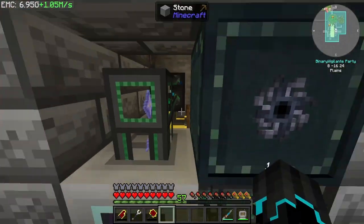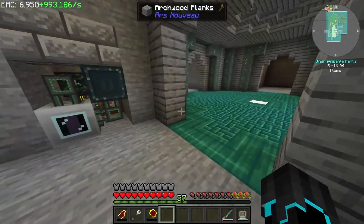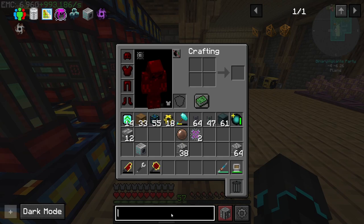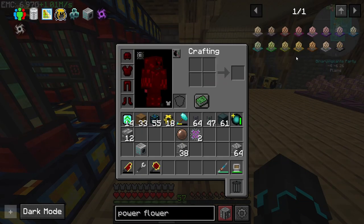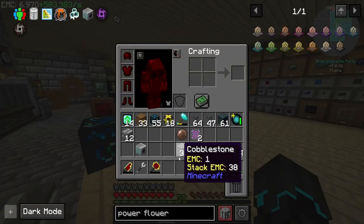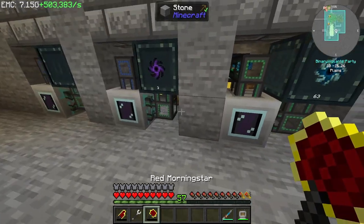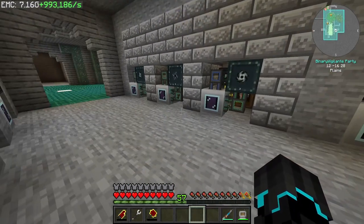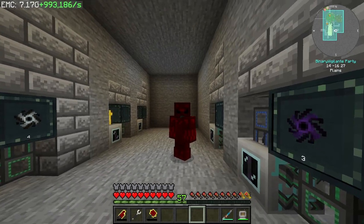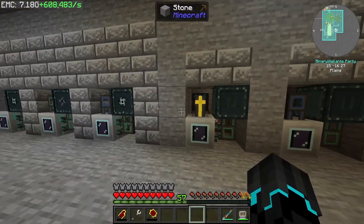One thing I will do off camera is try and get these upgraded as much as possible so we can generate more EMC. Because if we get up to having a power flower that generates a really, really crazy amount, then I could just pull it using a personal EMC link. But guys, that is going to do it for this episode. I really hope you have enjoyed it. If you have any improvements or suggestions at all for the setups here, please do not hesitate to let me know down below in the comments. Hope you enjoyed the video — if you did, be sure to leave a like, subscribe if you're new, and enable those notifications so you don't miss the next one.